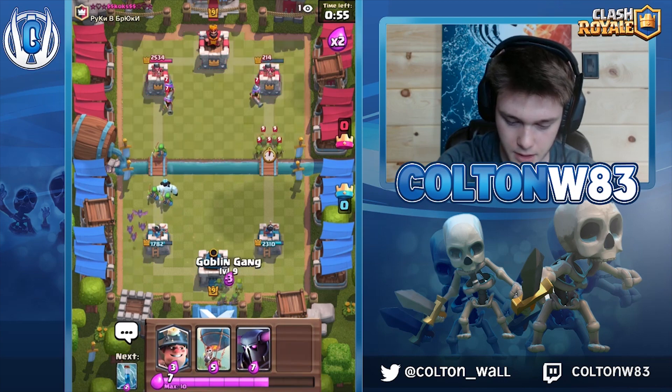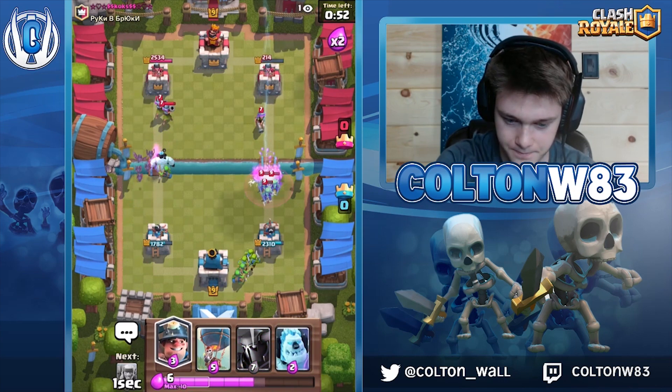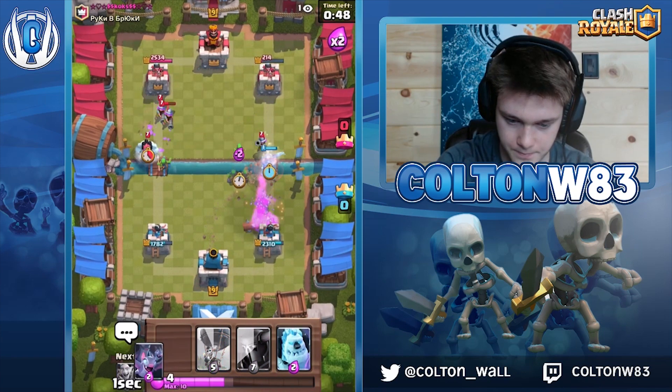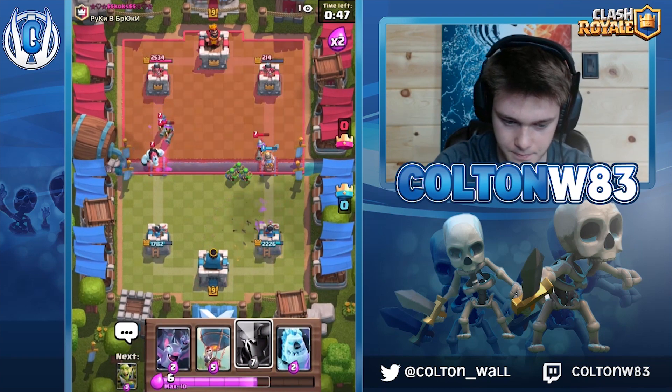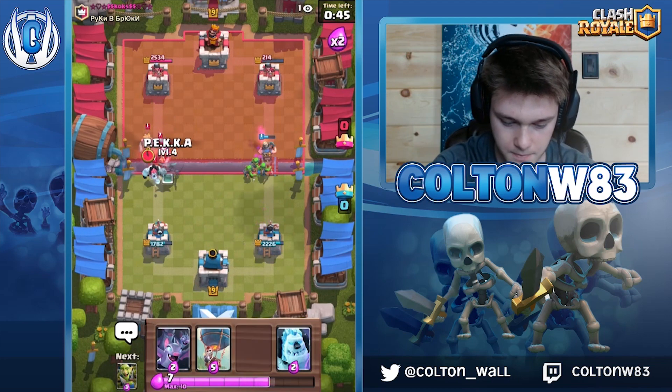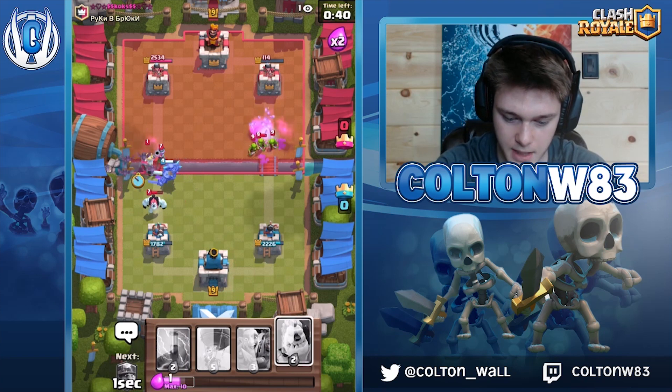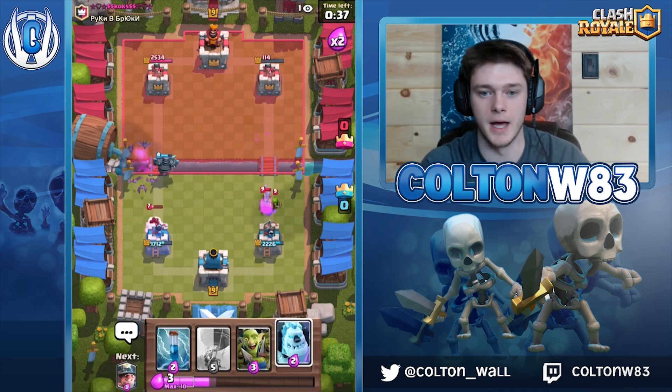My hand is kind of a turd. Worked out. Like I said, just hold that Pekka on the two-musk side and then pressure the one-musk side really hard. This matchup isn't that bad — it's more so minion horde that gives you troubles.